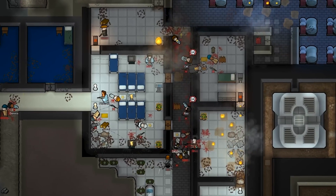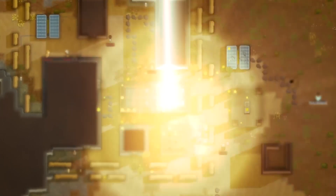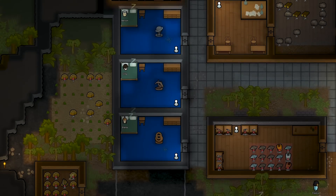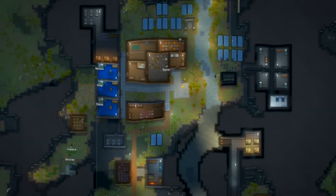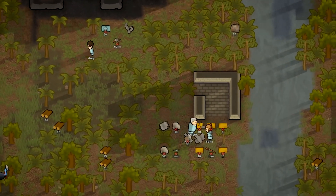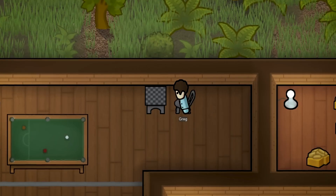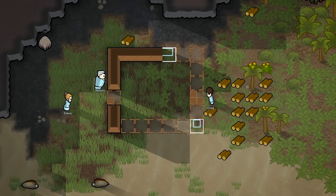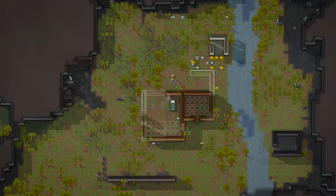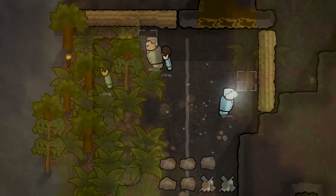RimWorld is an amazing sandbox in which almost everything is generated at random. The player controls a group of people who, having survived a spaceship crash, are forced to survive on an unknown planet. Craft plays an important role — gamers will need to build a shelter, grow food, build weapons, medicines, and more, requiring resources ranging from conventional boards to rare metal alloys.